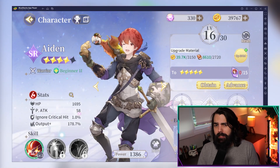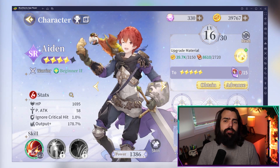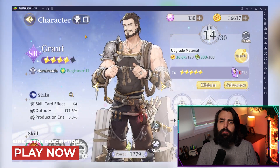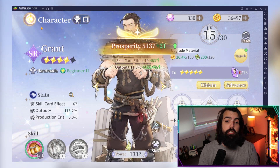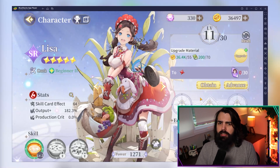Heroes are the heart of defending your town and exploring new territories, but upgrading them can be resource intensive, so it's important to choose wisely. Focus on a balanced team with tanks, DPS, and support heroes to handle various challenges. Once your heroes reach level 10, they unlock skill cards — powerful tools that can turn the tide of battle. Investing in heroes with strong abilities and upgrading strategically will give you the edge in tougher encounters.